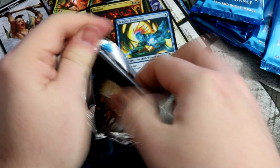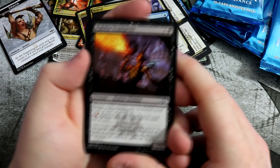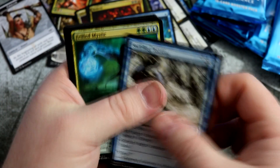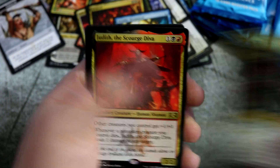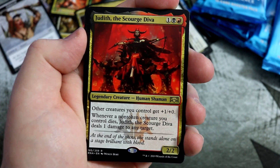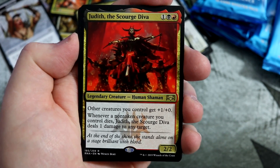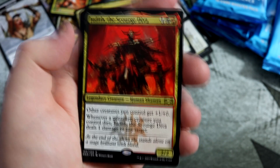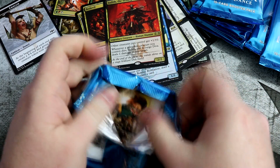On to the next one. Wouldn't mind pulling some more of those lands. Clear the Mind. We've got a Swirling Torrent. Frilled Mystic — the Fish Octopus Crab. And we get a Judith, the Scourge Diva. Yes! I'm building around this in EDH — great card. This is coming up in the red aggro decks. Gives all your other creatures plus one plus zero. It's a sweet card. Whenever a non-token creature you control dies, this deals one damage to any target, which is really cool — pick off creatures or just hit your opponent as well. Judith, you will see Commander play from me.